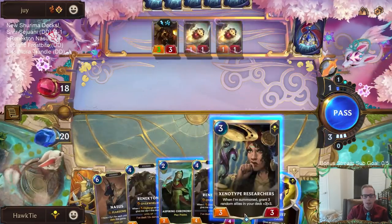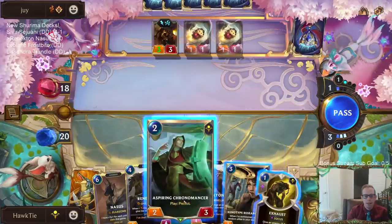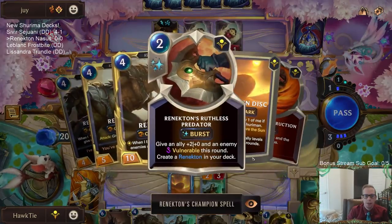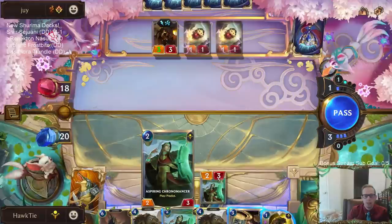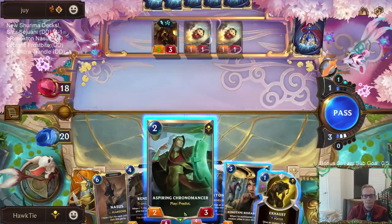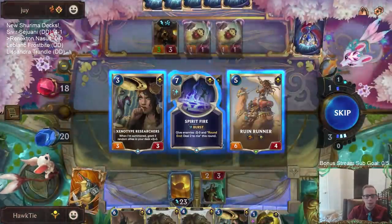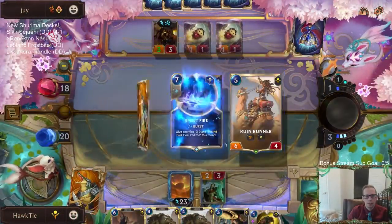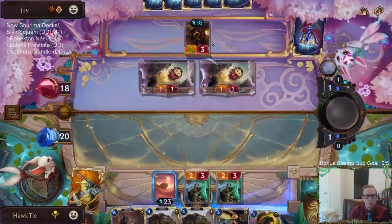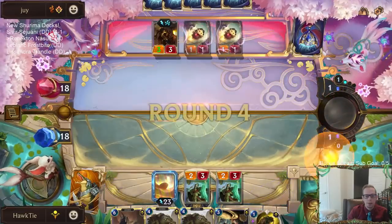I don't know — I want to play the Researchers but I really want to have Challenger to go with Renekton next turn. If I don't play the Chronomancer right now I could have two Challenger cards next turn: the Ruthless Predator and the Chronomancer. But I guess I probably don't need that. We'll play this. Alright, Spirit Fire. Ruin Runner's cool too but I don't want that — Spirit Fire. I'm glad they didn't attack with Ballistic Bot.